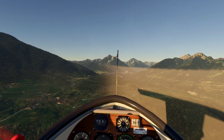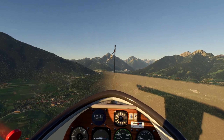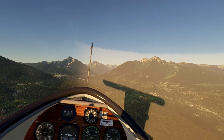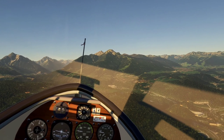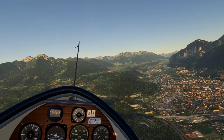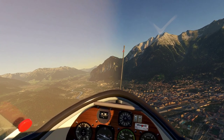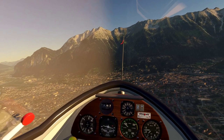The runway is over here to our right, so we're going to get ourselves turned around and then line up to do a left base. The secret to landing a glider, I think, is to remember that there's really only one wheel and that's up front. You really don't want to drag this thing down the paved runway and you don't want to let your wings dip and scratch.